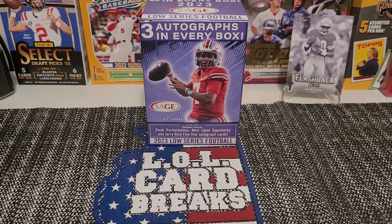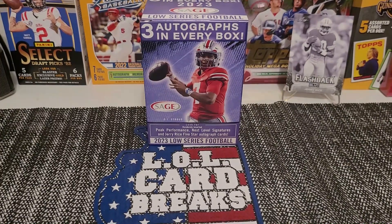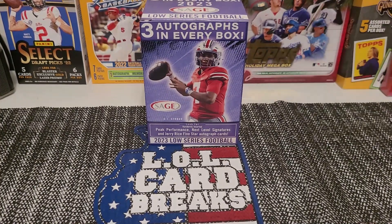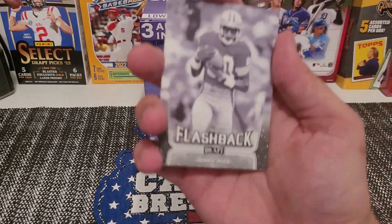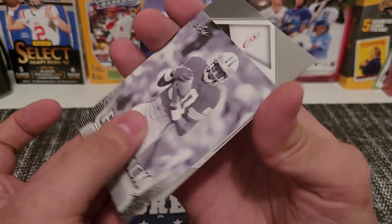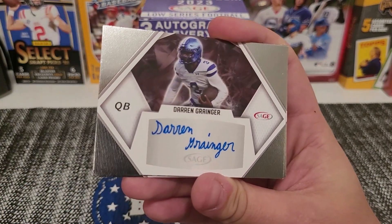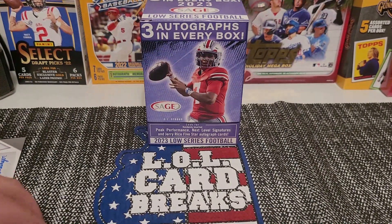I got an idea — I'm gonna put one of these cards in front of this pack. Once we get this open, Jerry Rice, you're gonna do the honors and cover up our autograph cards. We're looking for a Jerry Rice auto. Sage, there we go — come on, something good. Not too sure. Nice little auto — we'll set him there, make sure to sleeve that.